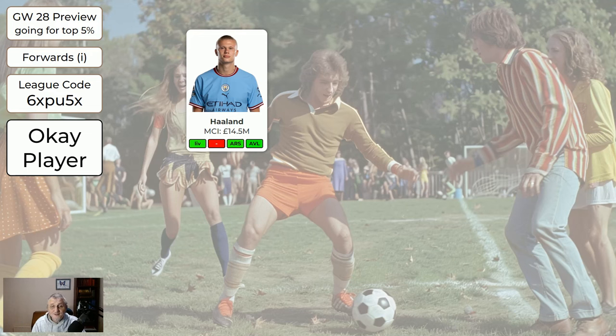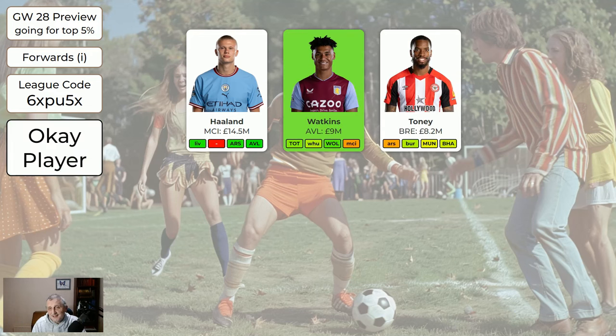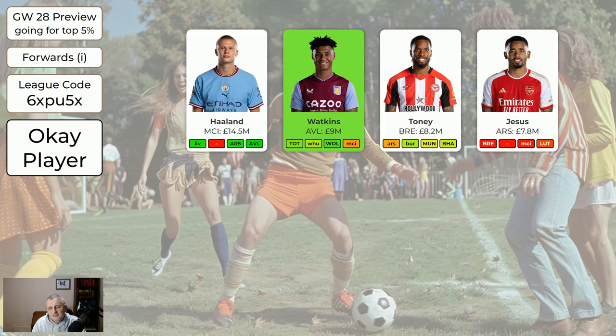Watkins is green because the fixtures are good and he just ticks along and keeps getting points. Tony — he's all right. Jesus — if he was playing, he was all right, but I don't know if he's going to play; he came on for maybe 28 minutes last game week. I wouldn't be buying Jesus. If you've got him, you don't need to be desperate to sell him, but there are definitely better forward options at the moment.